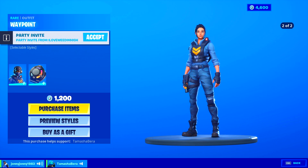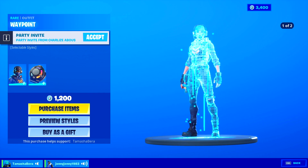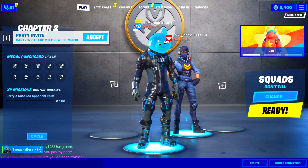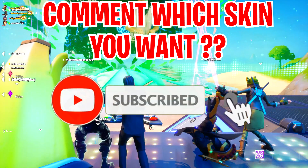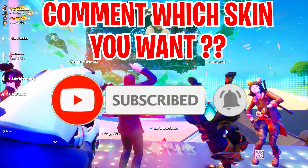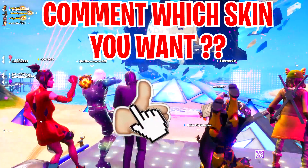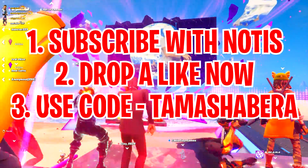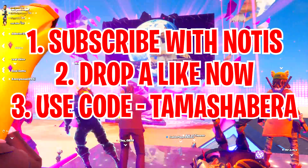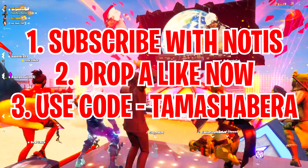Another subscriber confirmed all three steps — subscribed with all notifications on, used code Tamasha Bear, and dropped a like. All steps completed, so the gifts were sent. If someone is watching and wants gifts, make sure to subscribe to Tamasha Bear. Use code Tamasha Bear in the Fortnite item shop — it resets every 14 days, so use the code right now.